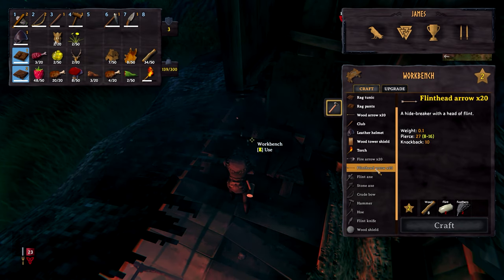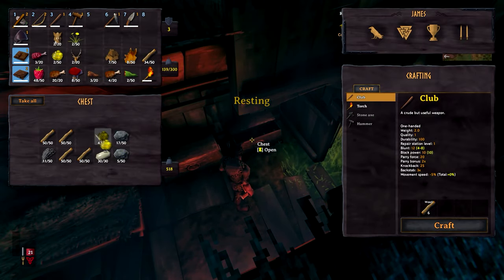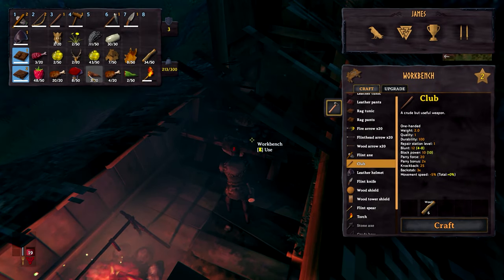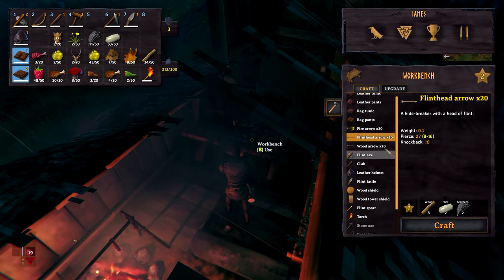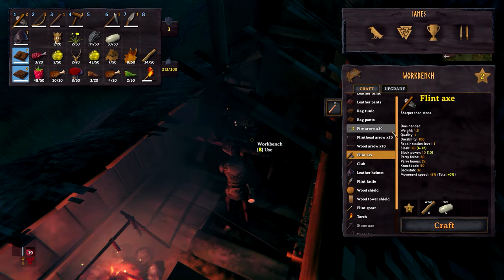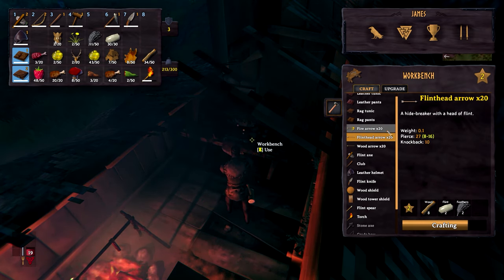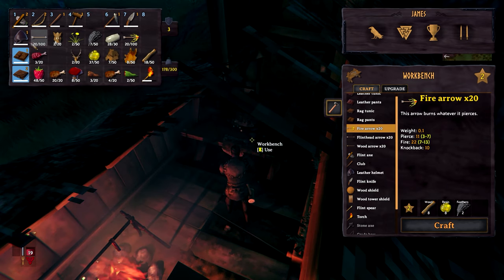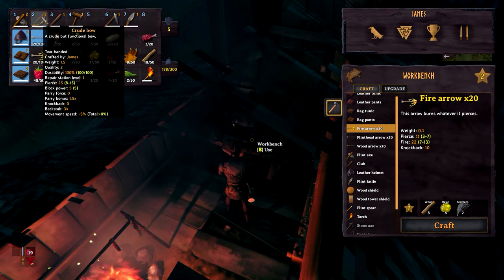If we put the helm on that will bring us up to a defence of 5. Fire arrows and flint head arrows — we can craft some of them. They require resin and I've got a few feathers. Let's make 20 of the flint head. The flint head does a pierce of 27, and the fire arrows do a pierce of 3 to 7 but have fire damage over time. So perhaps it might be a case of sticking both arrow types on a hot bar — fire a couple of fire arrows first to set your opponent on fire, then switch to flint head arrows as they do a little bit more damage.